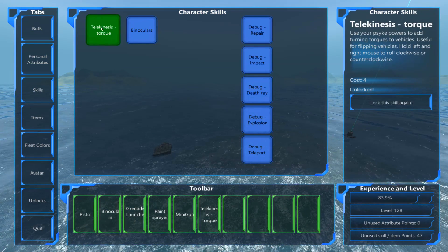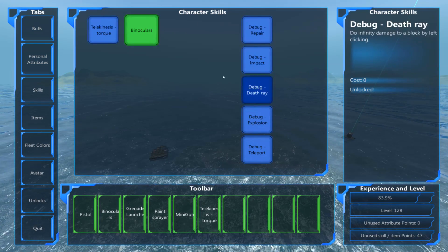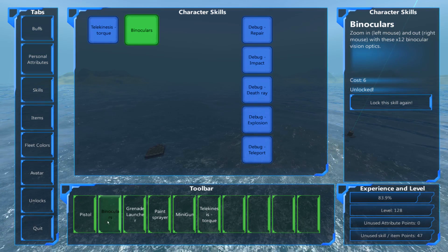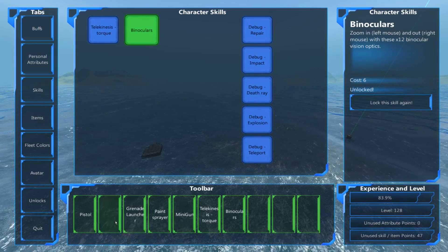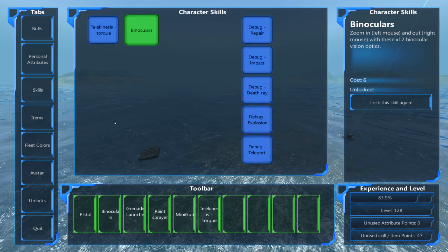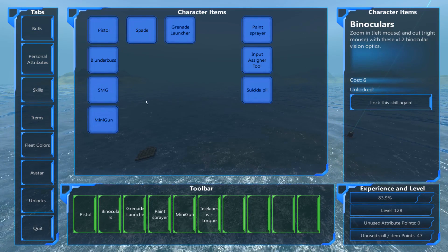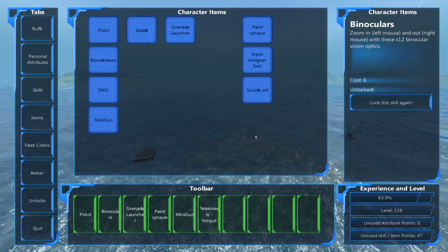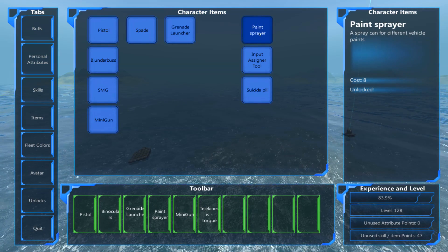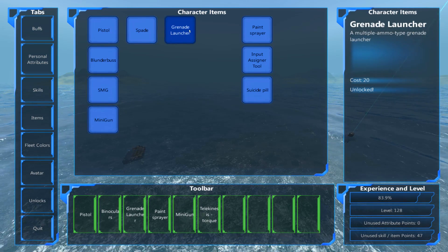The skills tab is an interesting one. As you play the game, you will get points to unlock skills and you can spend those to get them. The main one I would look at is binoculars — these are fantastic and the first thing I would unlock if you can. When you get a skill, you click it and then click down in the toolbar where you want to put it. I have it in the second slot, so the number two key is going to whip out my binoculars. Now we take a look at our items tab — these are the weapons and whatnot you can unlock. You start with the pistol. I'd highly recommend getting the paint sprayer as soon as possible for easy access to painting your ship, and also more powerful weapons like the grenade launcher.